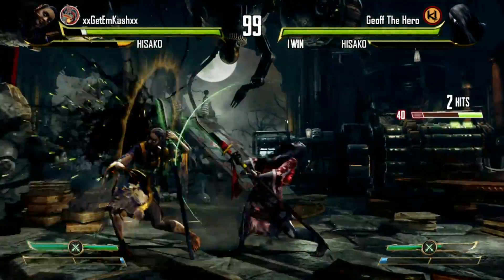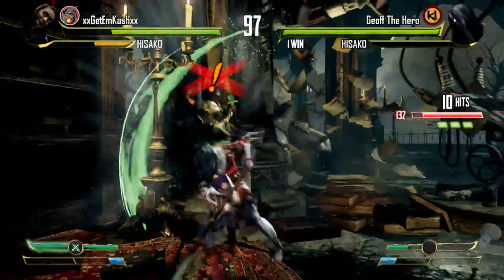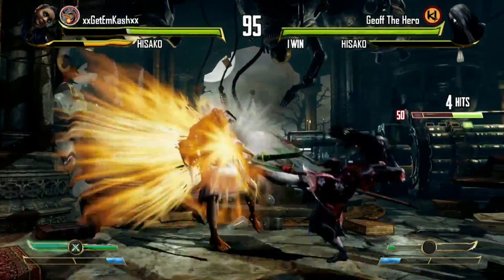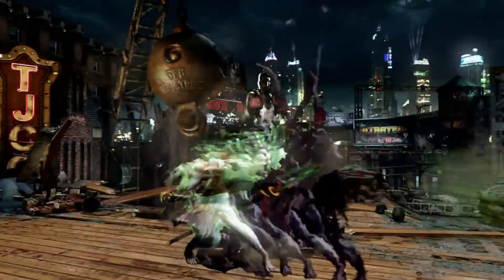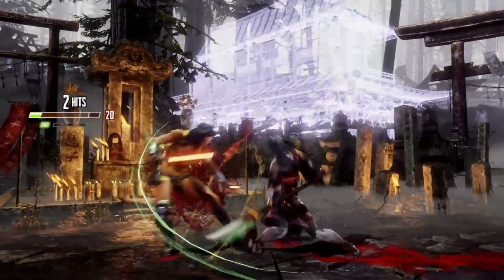Hisako has the most unique playstyle out of everyone. She's all about mind games, big risks, and even bigger rewards. She has an array of moves that rewards bold play, such as a parry-type move, a slow command grab, a quick command grab, and an ambiguous instant air cross-up.